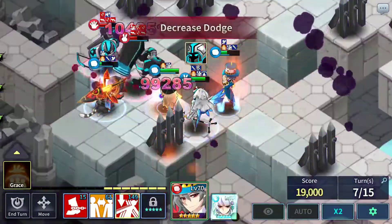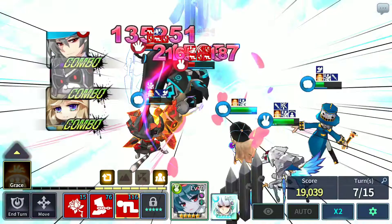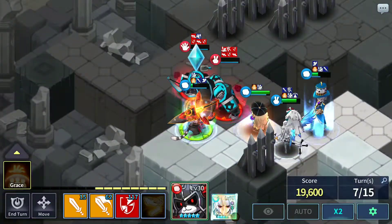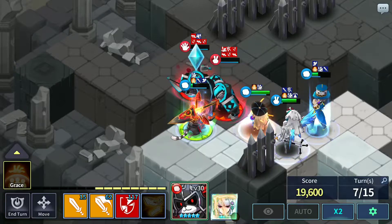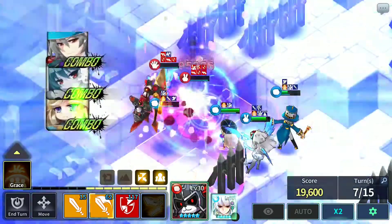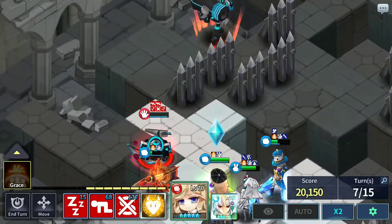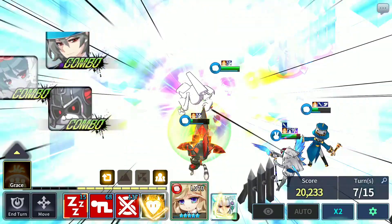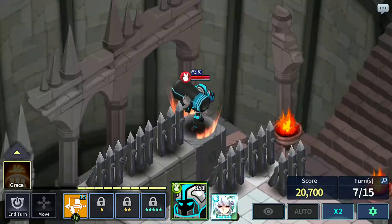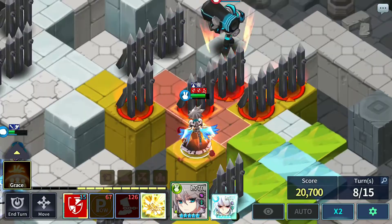I'm gonna use 3rd skill right here, and then Lena tries to use 3rd skill. 2nd skill should do it. The last guy — Lena is within co-op range so Lena's co-op should kill him. He did get sealed, so no problem for that.